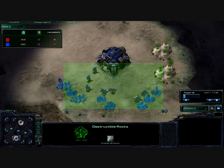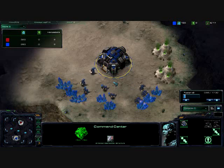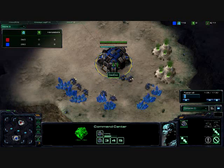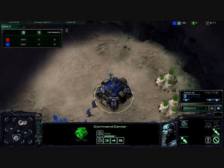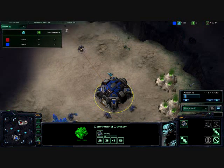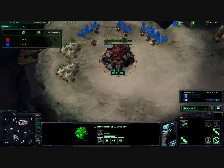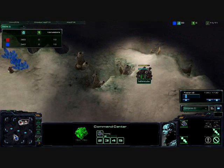A good idea for a map strategy at this point would be a fast expansion. Also, a Reaper Harass would be good for this map. I'm not quite sure what Devil Dock's skill level is at this point — this is only my second match. I did win the first one, hopefully you saw it.